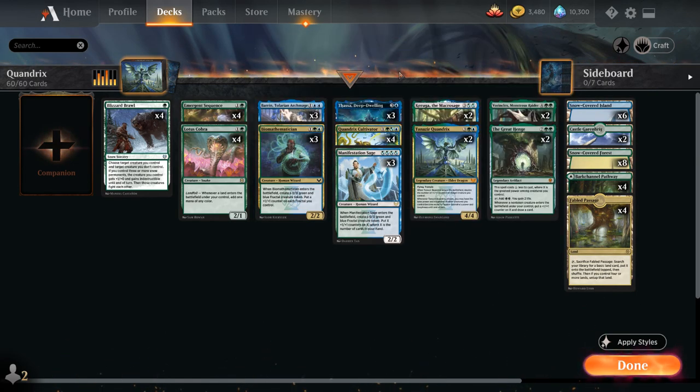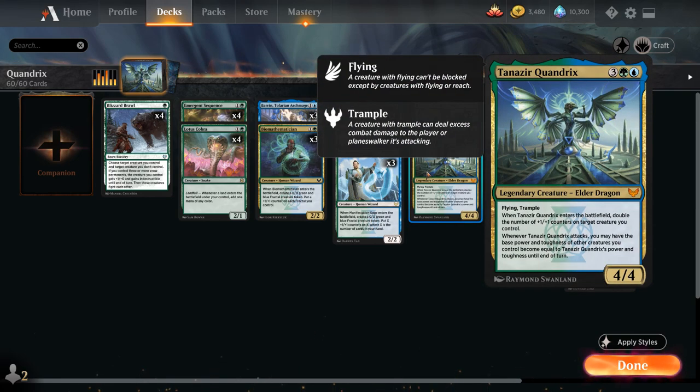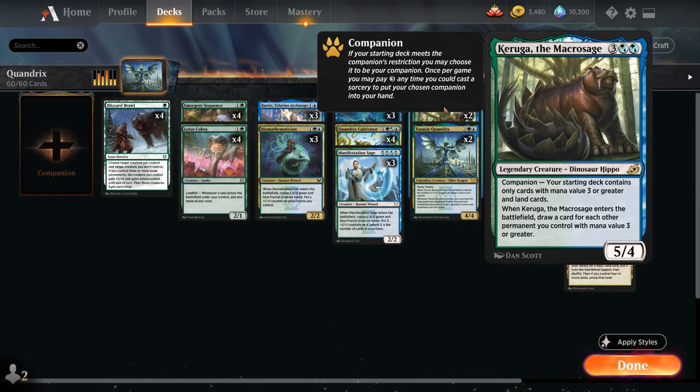At the top end, of course two copies of Tanazir, as well as two copies of Keruga the Macrosage — a 5/4 legendary Dinosaur Hippo that when it enters the battlefield draws a card for each other permanent we control with mana value three or greater. We have a lot of expensive permanents in this deck that we can ramp into, so Keruga can draw a ton of cards.